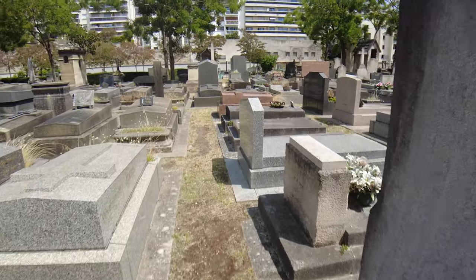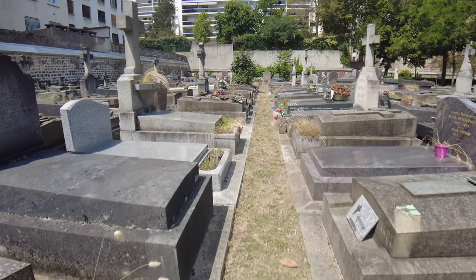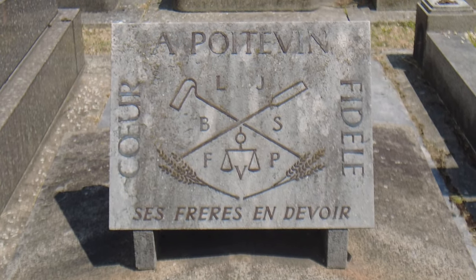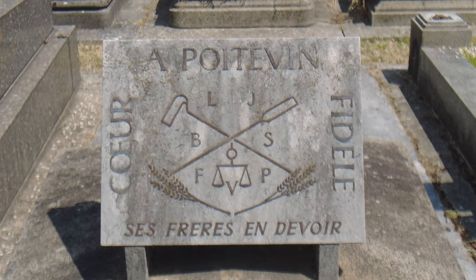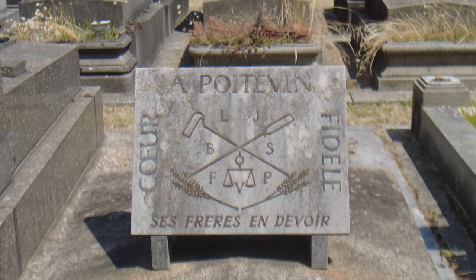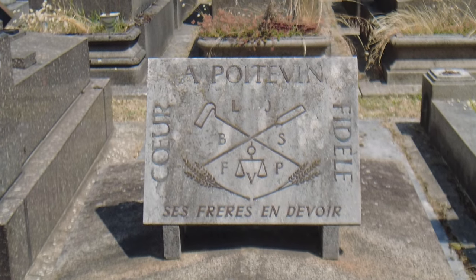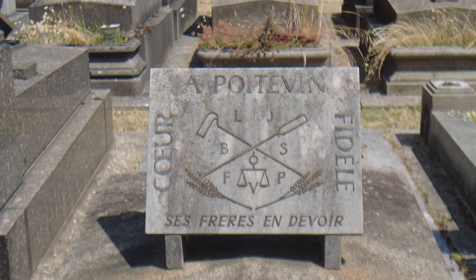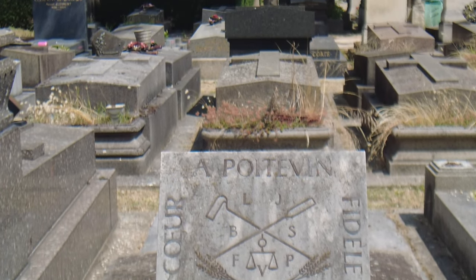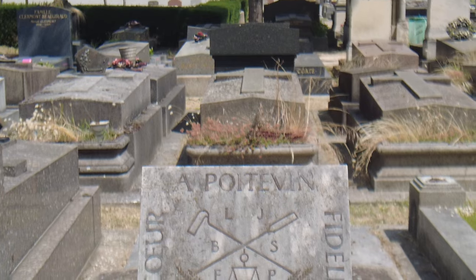Here's something interesting — looks like today our journey through the cemetery is focused more on symbolism. We're finding a lot of unusual things. Anybody know what that is? 'Heart, faithfulness, brothers, and devoirs' — 'devoir' has several meanings, like something you must do. My phone translates it as 'heart, his brothers in duty.' Okay, that makes sense — it's like something you must do. I didn't even think about the noun version of that.